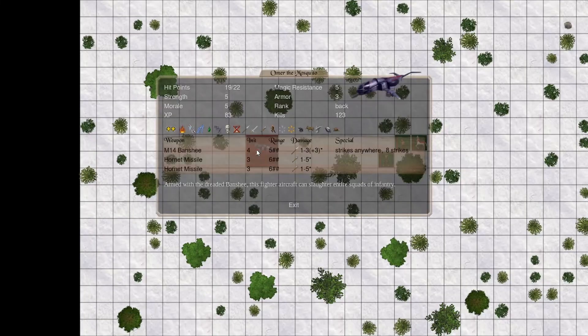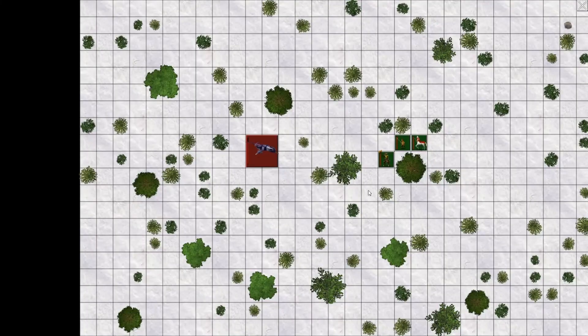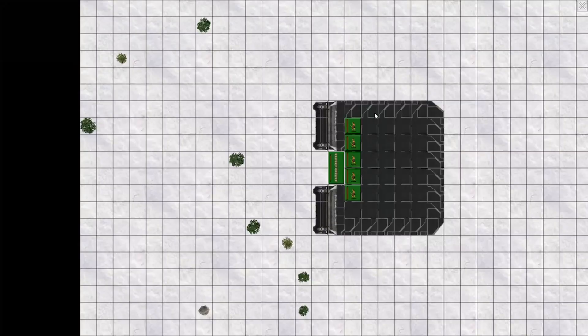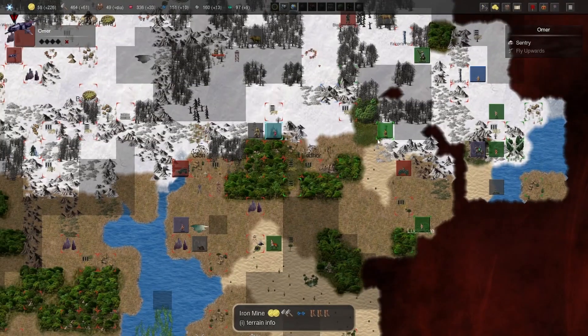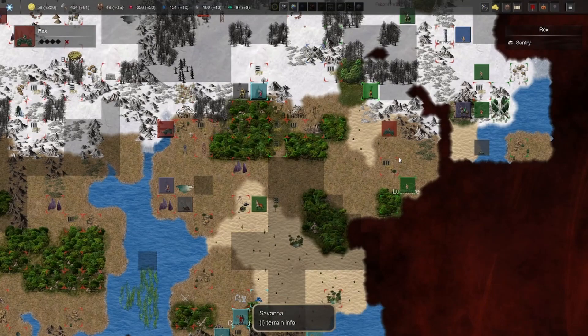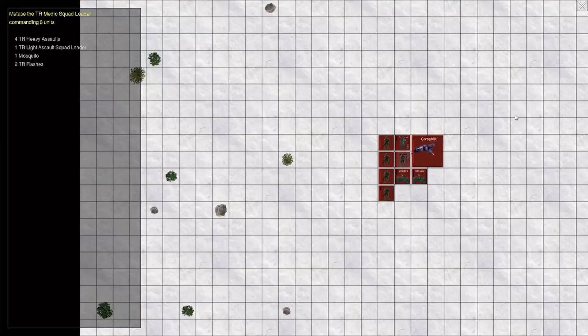I'm trying to attack this place with one of my mosquitoes. It seems there aren't a lot of units here, but I'm pretty sure there are a lot of invisible units there. We also found this guard tower, which should be the last citadel that belongs to the Balite Zealots — the Balites.